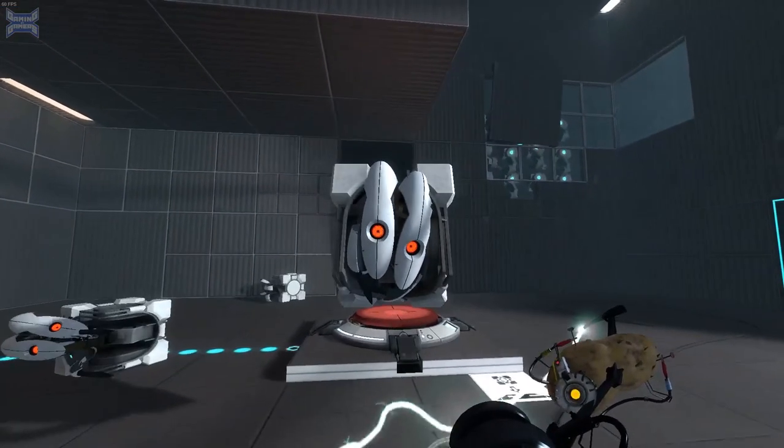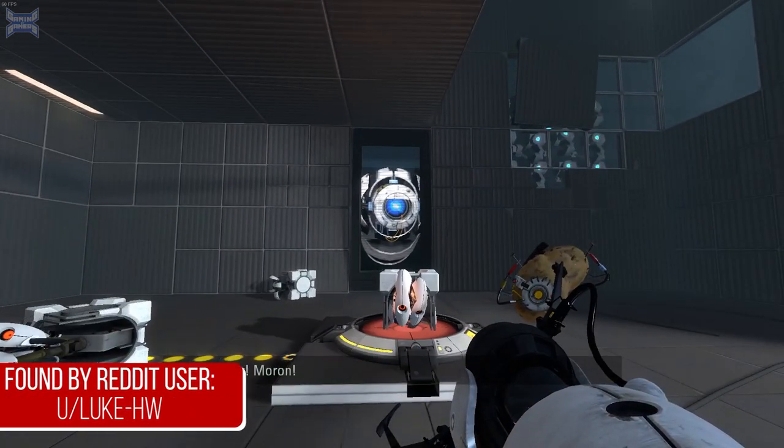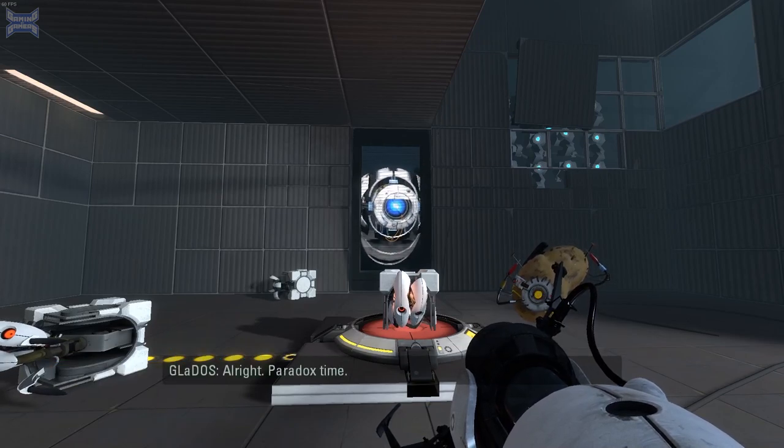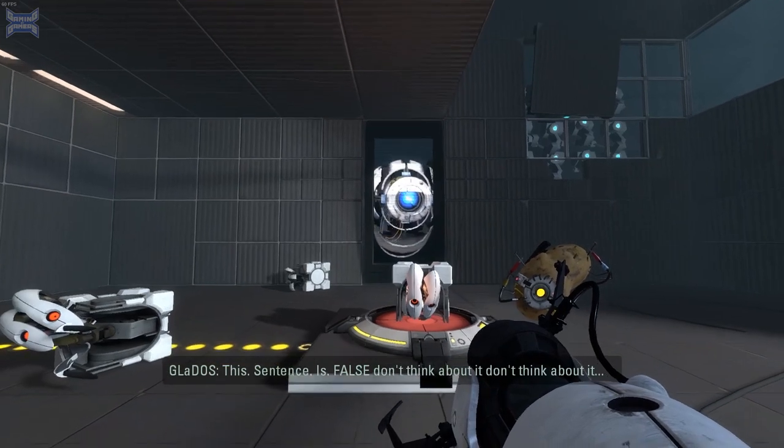Up first, in Portal 2, there's a moment in the game after GLaDOS is transferred into a potato where she tries to disable Wheatley using a Paradox. "Alright, Paradox time. This sentence is false. Don't think about it."